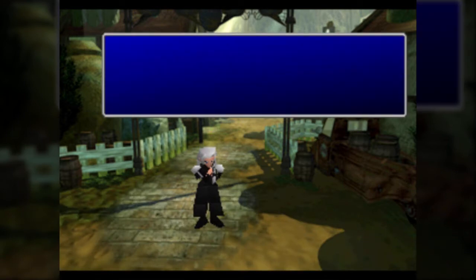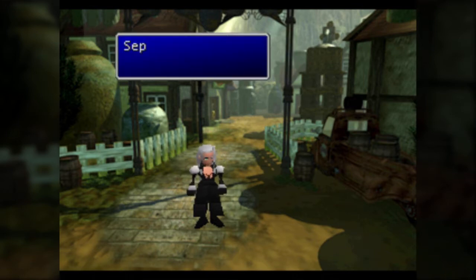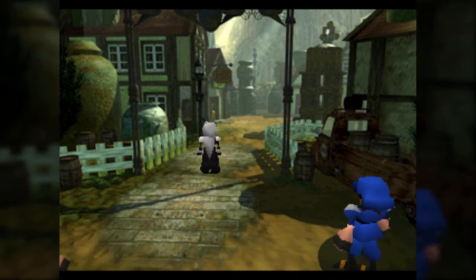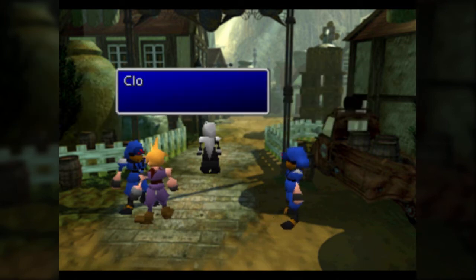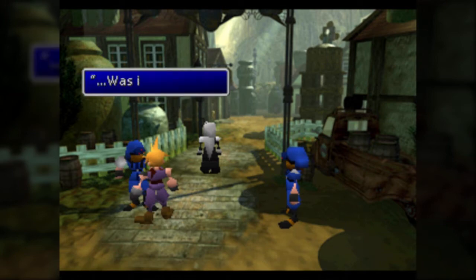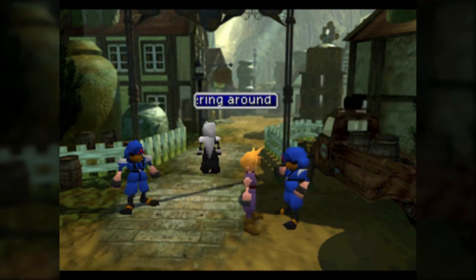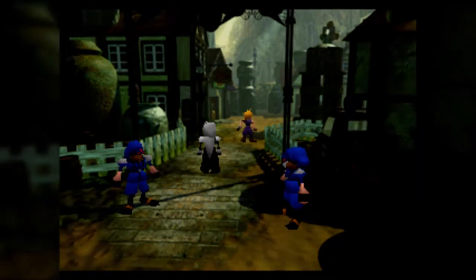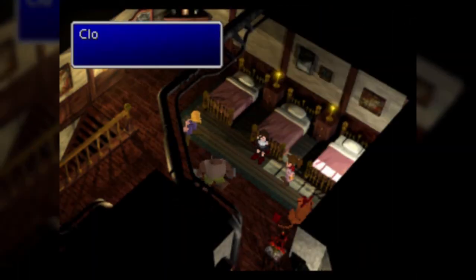This is Nibelheim, Cloud and Tifa's hometown. It's got a pretty sad theme to it, not gonna lie. Did he just say his mother's name is Jenova? Isn't that the thing we saw last part? That's a bit concerning. Just sit tight at your job, right? Cloud does that pose all the time - she kind of does in the early game. He does do that pose a lot, especially here in early game. Mako smells? I guess. Yes, Barret - we already talked about this. That headless thing we saw. Not so stupid now, is it, Barret?